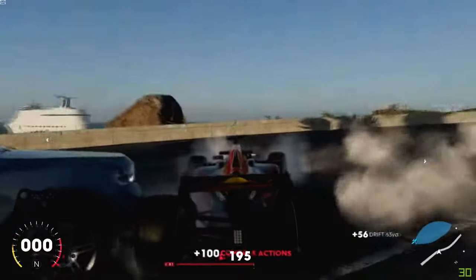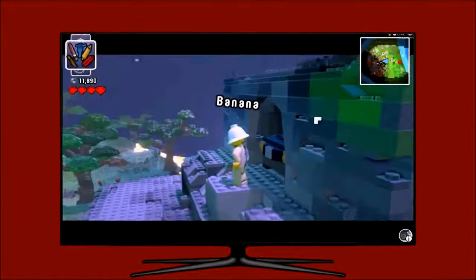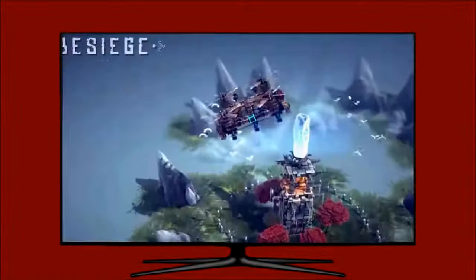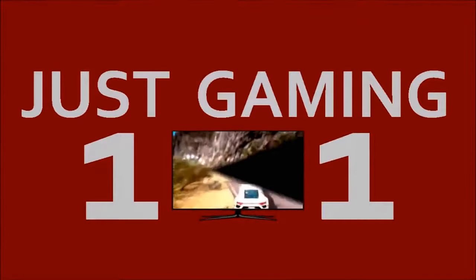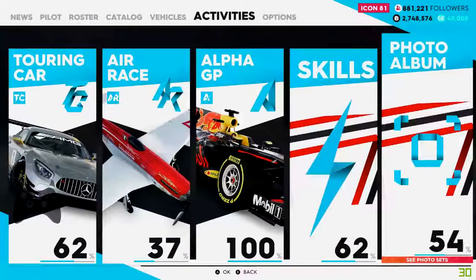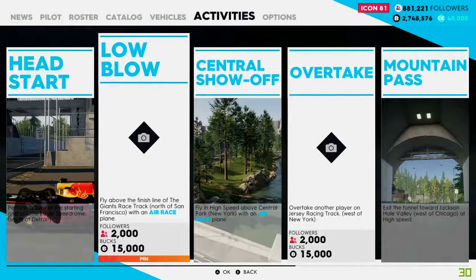Today in The Crew 2 I'm going to show you how to get Low Blow. At the main menu, go to Activities, then Pro Racing, over to Photo Album, Elite Pilot, then Low Blow. The challenge is to fly above the finish line of the Giants race track north of San Francisco with an air race plane.